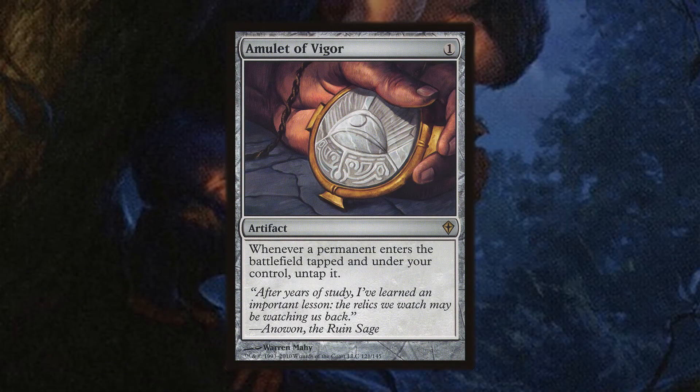Since each treasure token comes into play tapped, a perfect combination would be to include Amulet of Vigor. This allows any permanent entering the battlefield under your control tapped to untap immediately, giving you the opportunity to accelerate even further. At a single colorless mana, this can be put on the battlefield right away. Definitely a card to include.